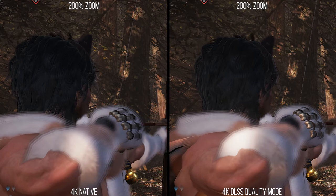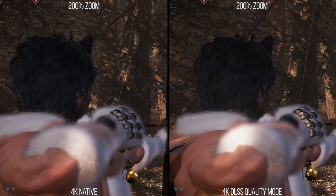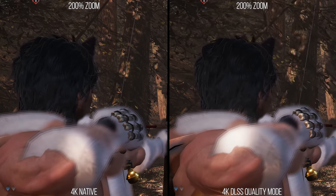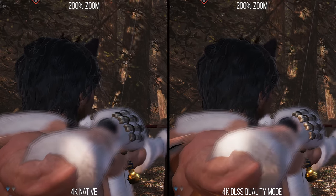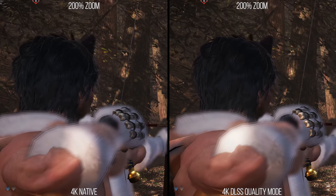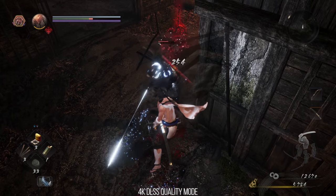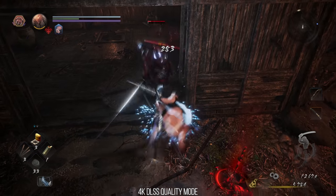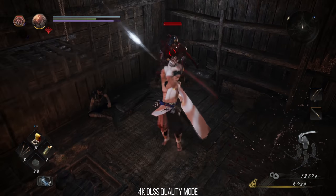On the right-hand side with DLSS, the image is much more stable in motion — the hair, the wire on the bow, and the trees in the background are no longer shimmering each frame. All these differences though are the exact same ones I've seen in every single DLSS 2.0 video before this one. So there's not too much a difference here in Nioh 2 even though it doesn't use a strong TAA, but there are some curious differences in this game that have caught my eye.